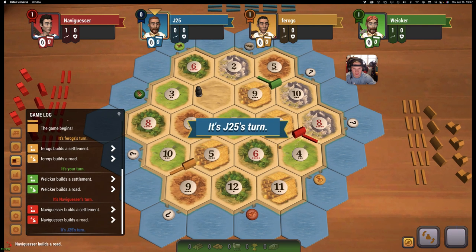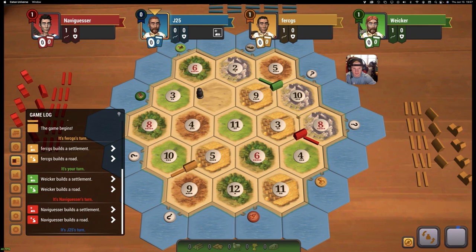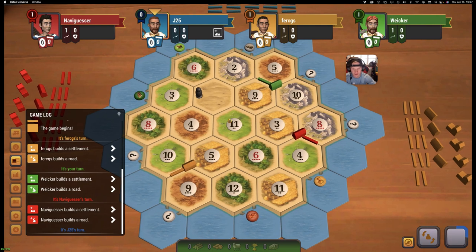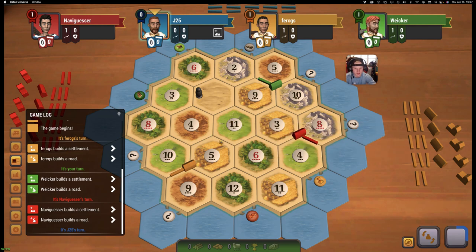He goes 8-3-4. So now all the rock is pretty much locked up, which is crazy. Blue could go like 8-10 and then 5-6-11, and just have a game with no brick but then try to build to the 4-11. So that's an option — 5-6-11 has got to be one of the spots that goes here.